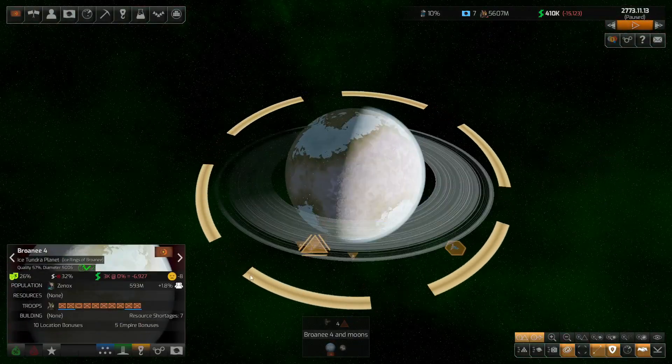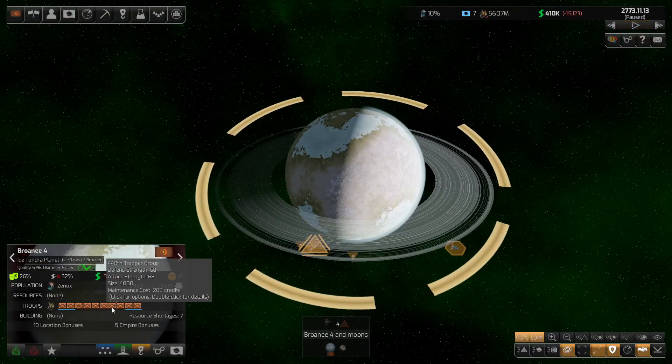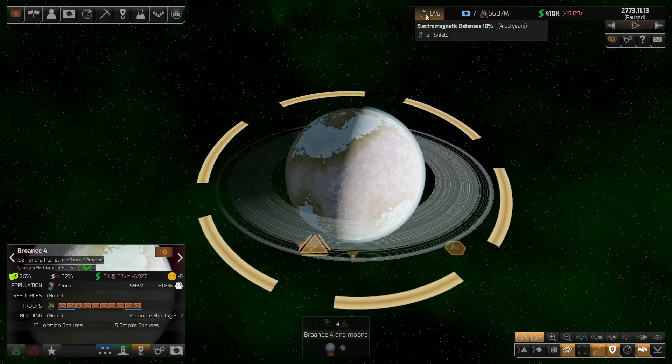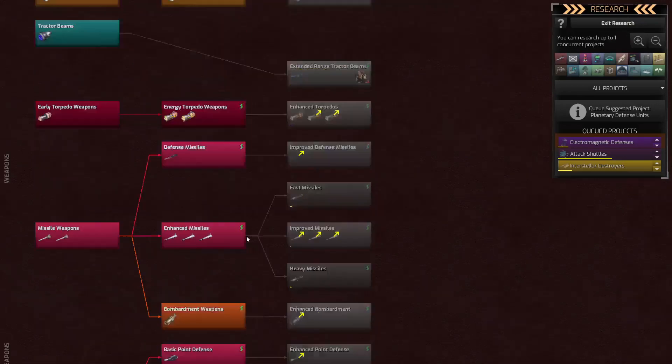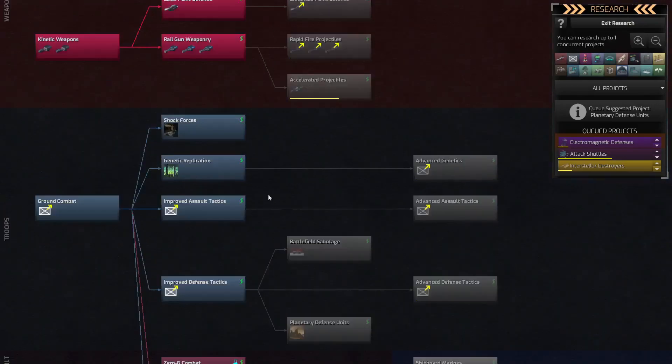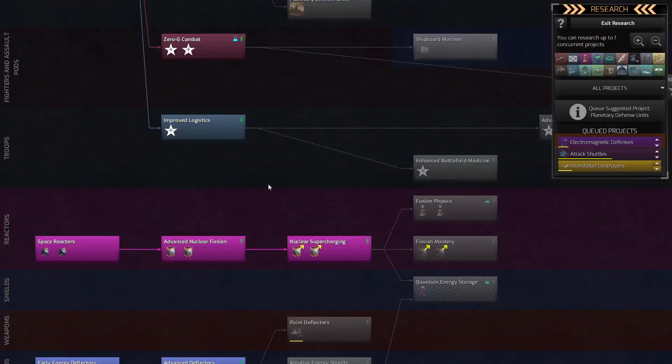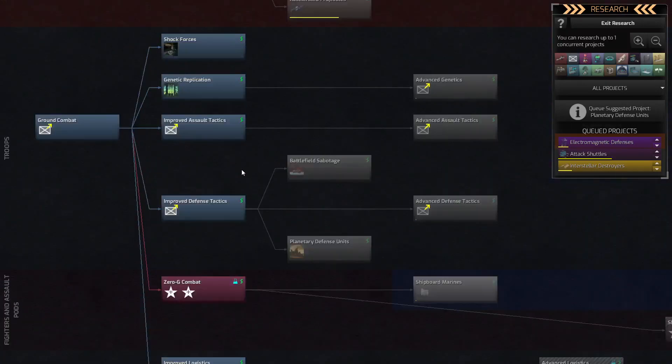Looking at our forces, ours are basically around the 70-odd mark in terms of attack and defense for the actual troops. We unfortunately don't have access to the robotic forces, which are normally in between here somewhere. There must be a link we haven't come across yet — the paths shuffle so it may just not be available to us.